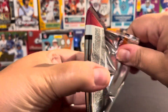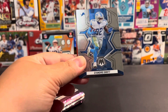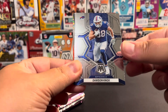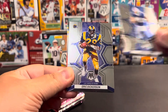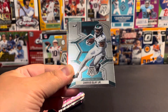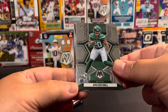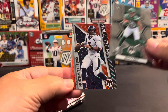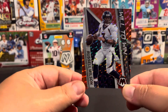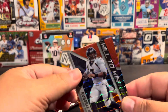Next pack. We've got a DeAndre Swift, Dawson Knox for the Bills, Eric Dickerson, Darius Slay Jr., and we've got a Brees Hall Rookie, and a Will to Win Russell Wilson for the Broncos.